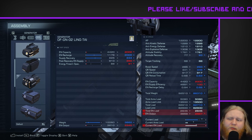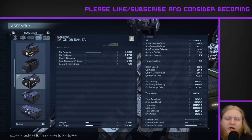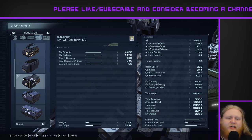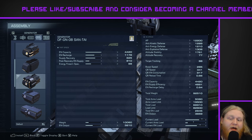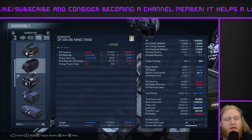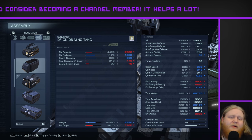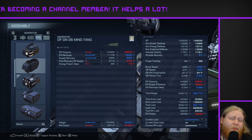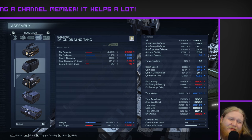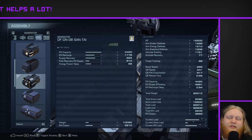For the generator, I switched the original Lingtai out for the Santai. The big thing here is you just need more energy output, and the Santai gives a big energy bar with decent energy recovery — not the best, but considering how much energy bar you have, it's pretty nice. The energy recharge delay isn't super high either. You could use the Mingtang, which has a lower recharge delay and is quite a bit lighter, but this build is already so heavy that the extra five quick boost or boost speed simply won't make any difference. So I went for the big heavy Santai for that large energy bar.